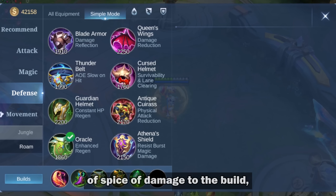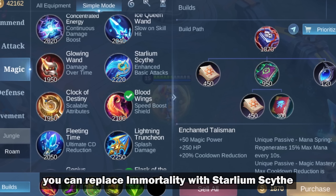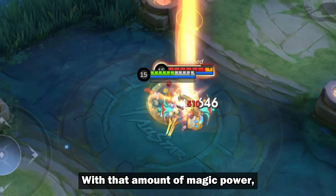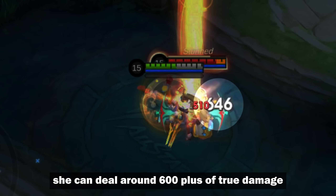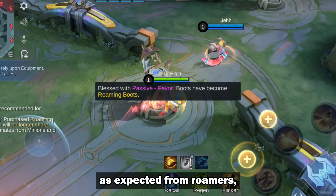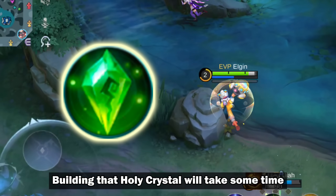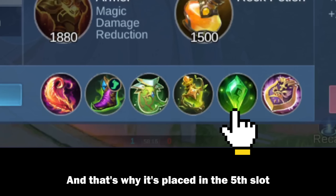It allows you to reposition and wait for the next wave of passive shield. But if you want to add a bit of damage to the build, you can replace Immortality with Starlium Scythe. With that amount of magic power, she can deal around 600 or more true damage. However, gold is hard to come by, so building Holy Crystal will take some time and that's why it's placed in the fifth slot.